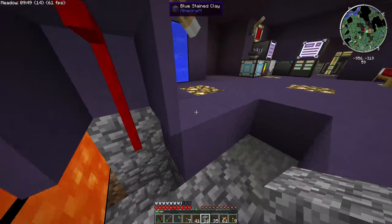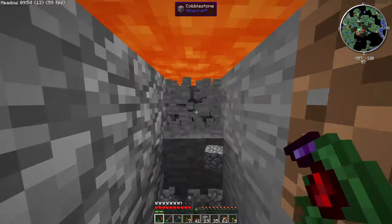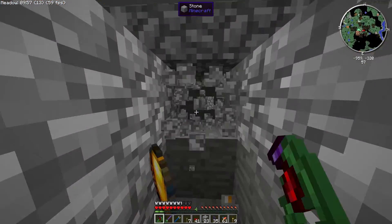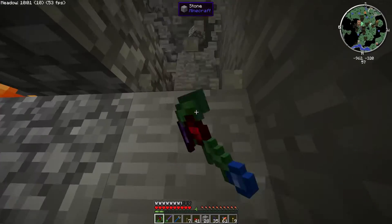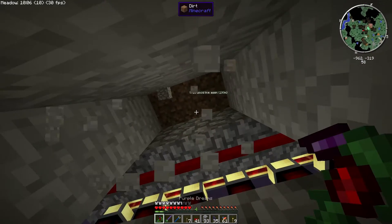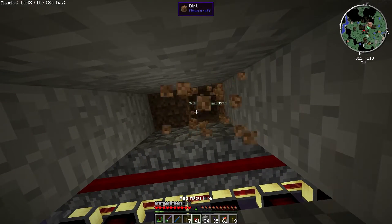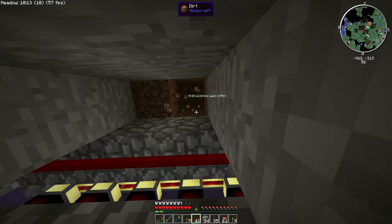And now, this way for the energy cell. It's like a guided top. This way for the energy cell. So, the energy cell is up here somewhere. Let's see if we can find the blasted thing. It will be up here, near here.